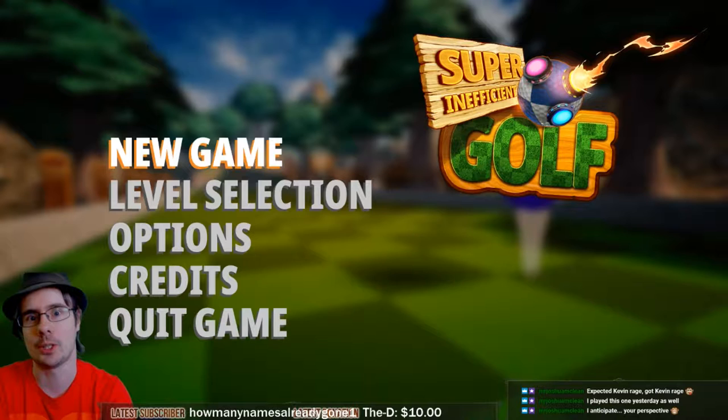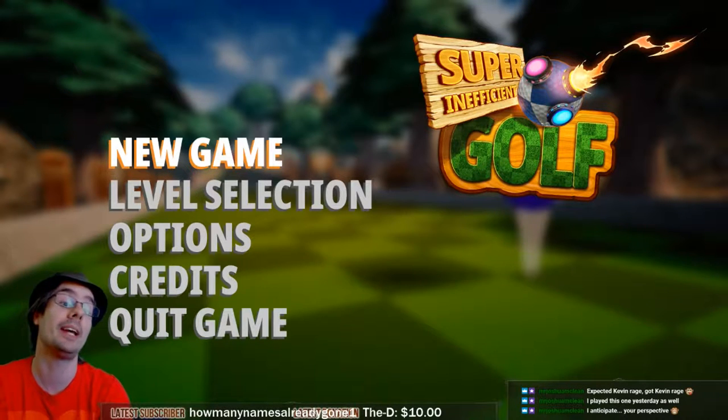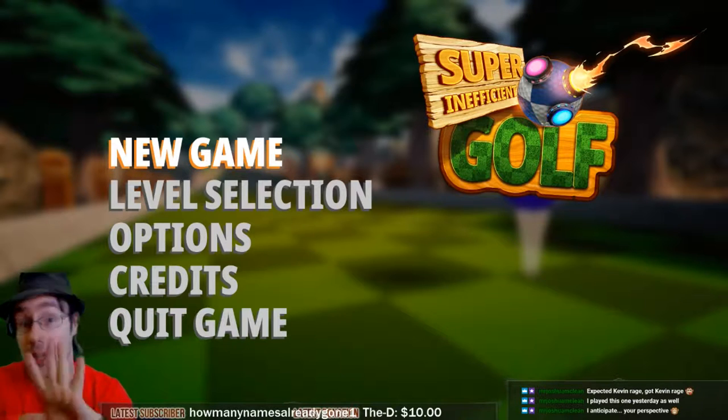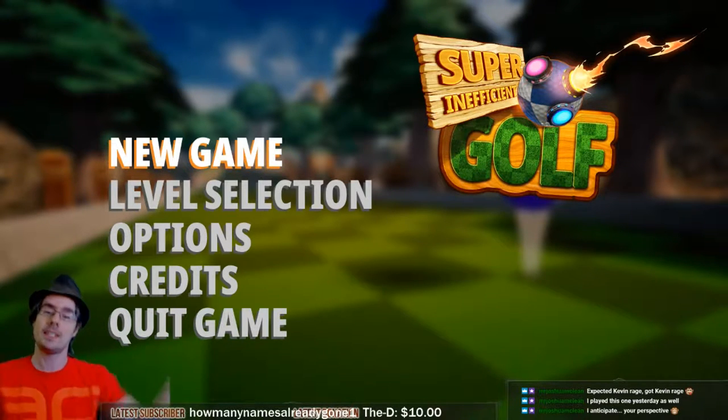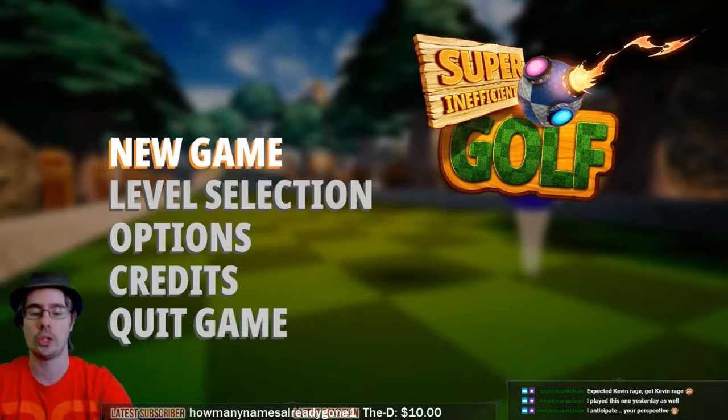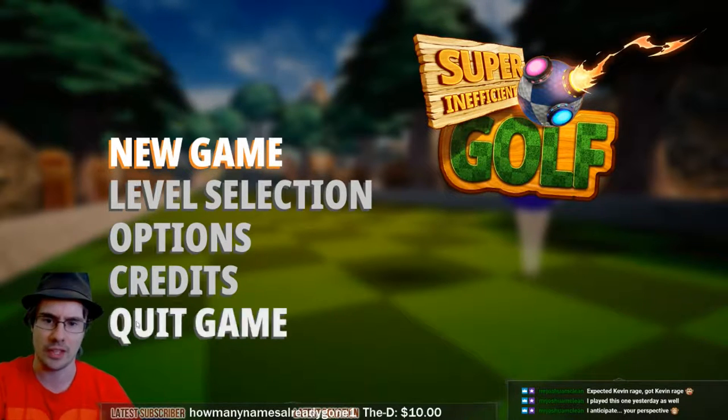Peace out everyone! Welcome to the Dragon Slumber Show! Today we're playing Super Inefficient Golf! This is a game by developer 34BigThings SRL, released on March 15, 2018, for the price of $5. As always, the link is in the description below. The devs gave me a key through Whovit, so a huge thanks to the devs for that.